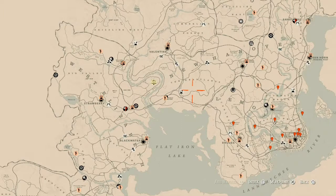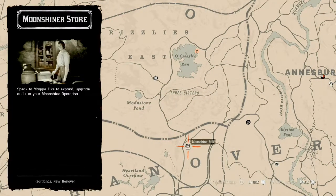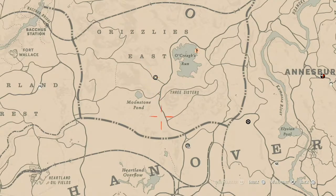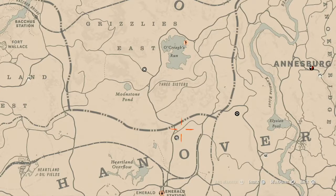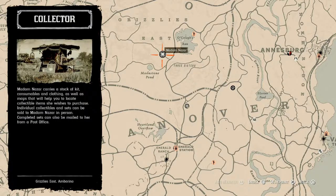Let's get into Madam Nazar's location. Today Madam Nazar is up in Grizzly East, right over here near Oak Creek's Run, Moonstone Pond, and Three Sisters area. I personally get to her by spawning near my moonshine shack and running directly up to her. You can also fast travel to Emerald Ranch and run right up to her — it's basically a direct shot. She will be here until 1 a.m. Eastern Standard Time.